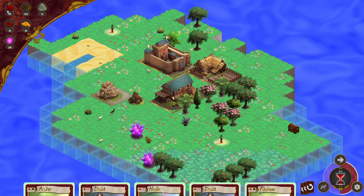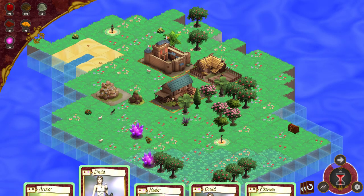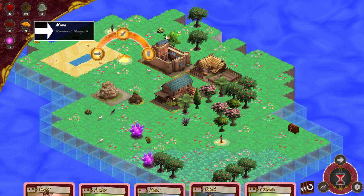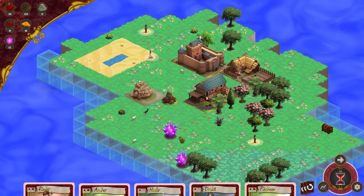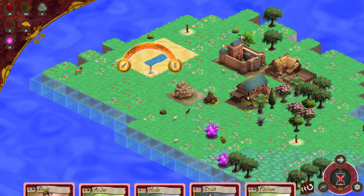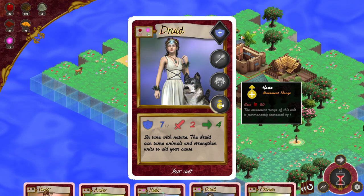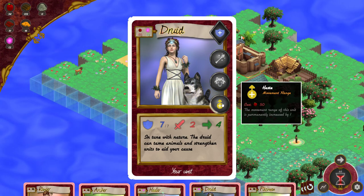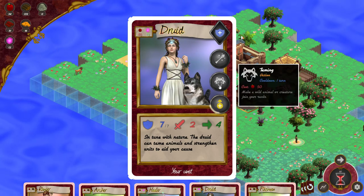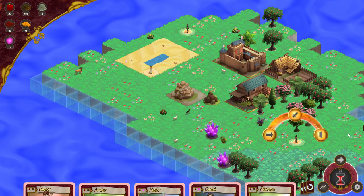Now I've got a decent amount of food, so I should be able to build another unit. I think I'm going to go with this druid here and go uncover more of the map. I also want to upgrade my druid, but I cannot afford it. What I really want to do is upgrade twice because I want this, but I want this especially, because this will let me tame wild animals.